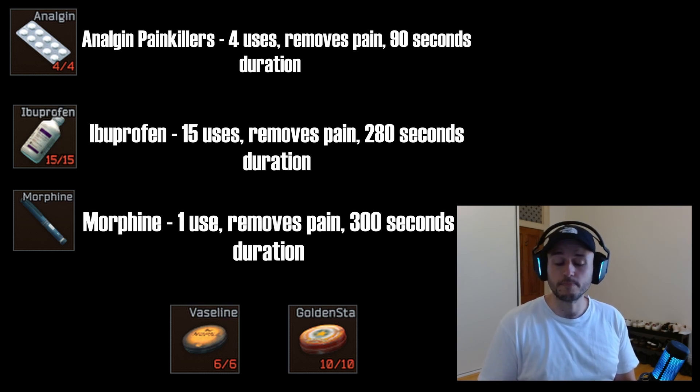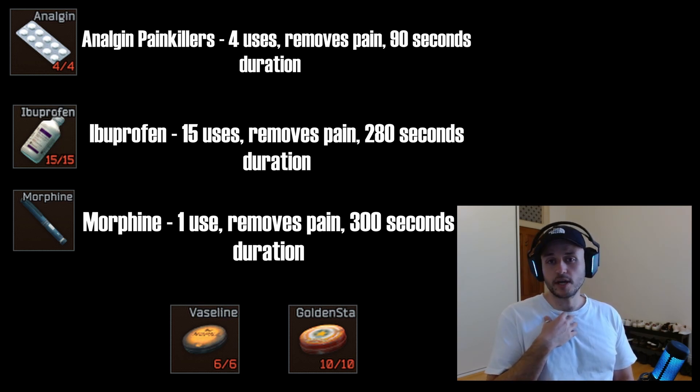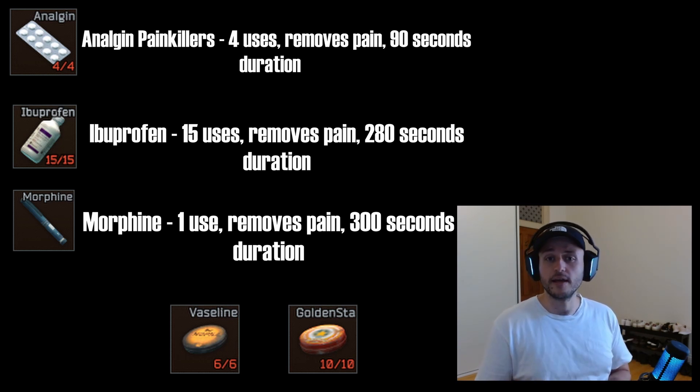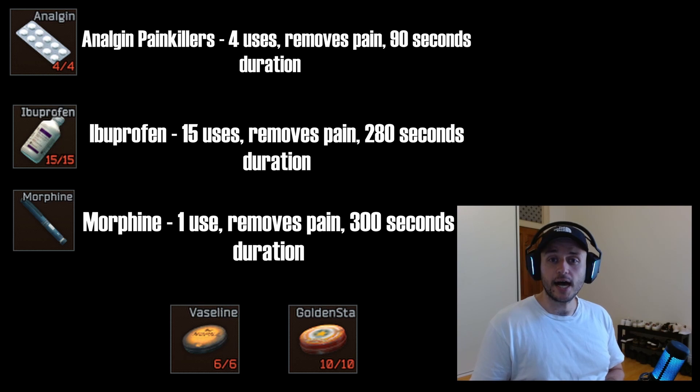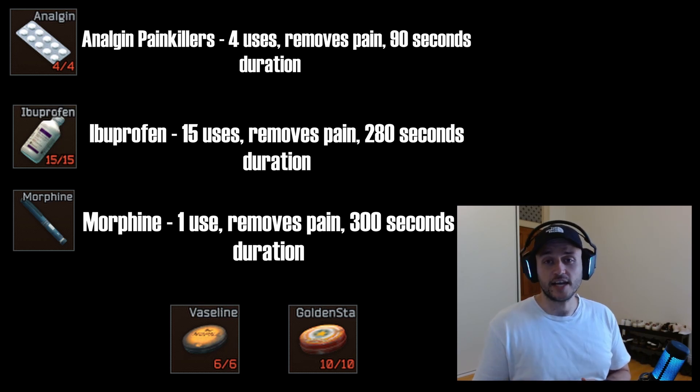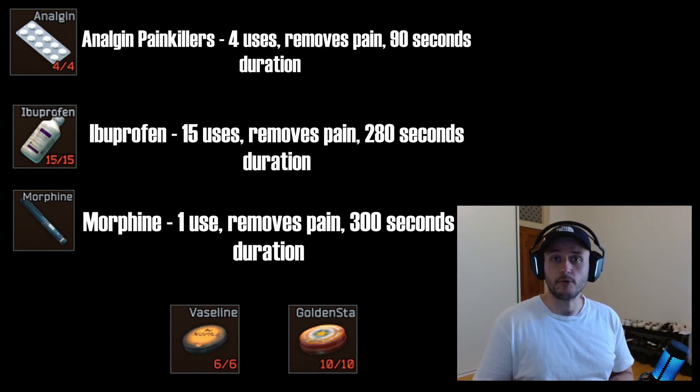It's important to note that with broken legs you can't sprint anymore. However, if you take painkillers you are able to sprint — your character will make a grunting noise pushing through it — but it gives you freedom to either continue a fight or run away, reset, and get a chance to fix your broken limbs.